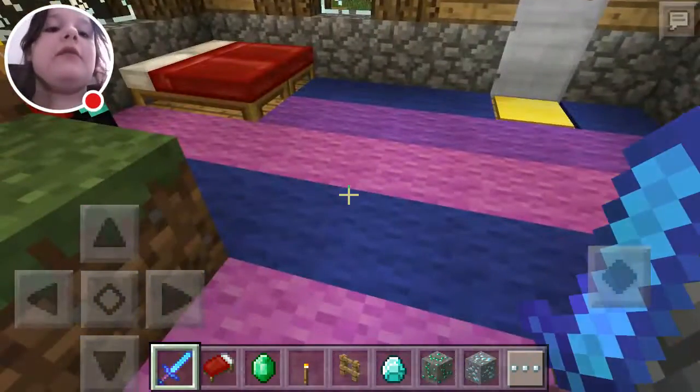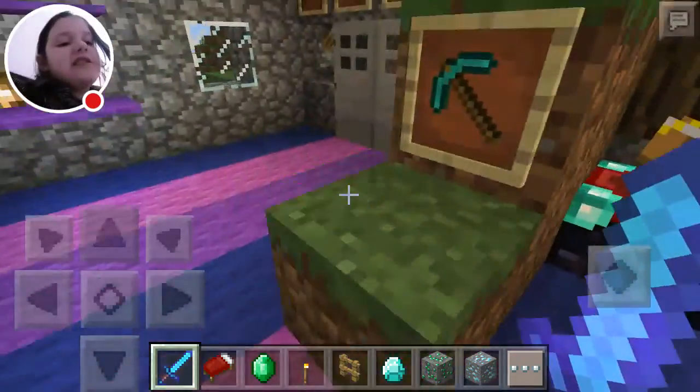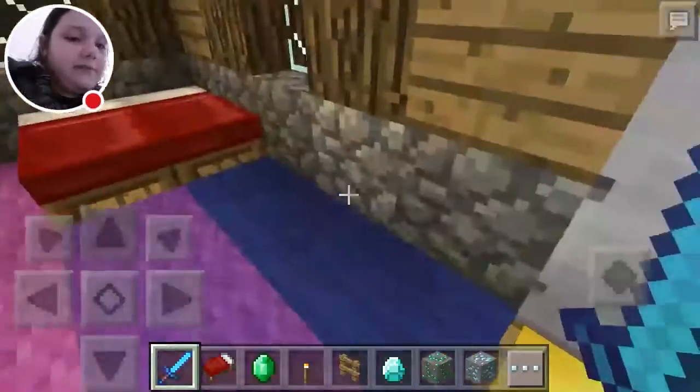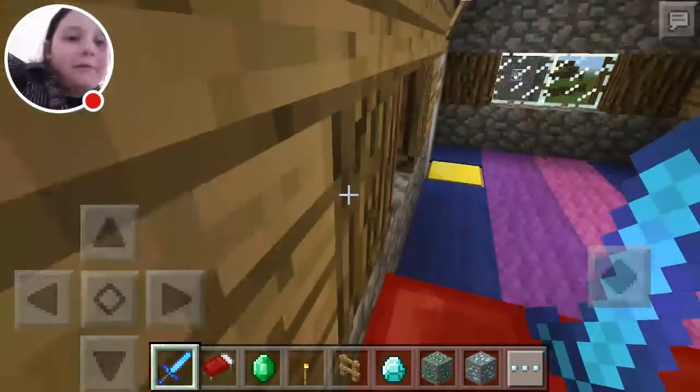You know, a gold pickaxe mines faster than a diamond pickaxe. That's actually true. It's almost like they had diamond pressure plates.